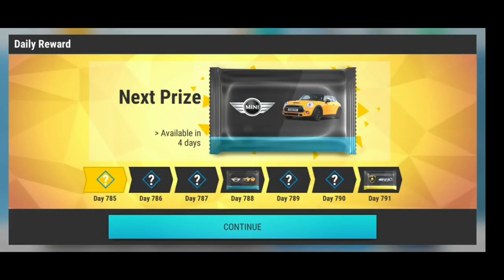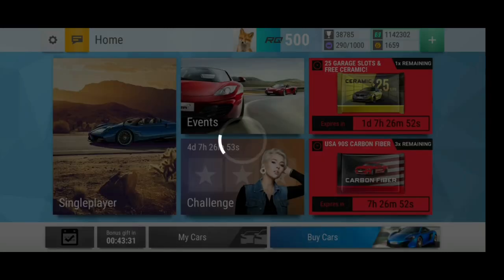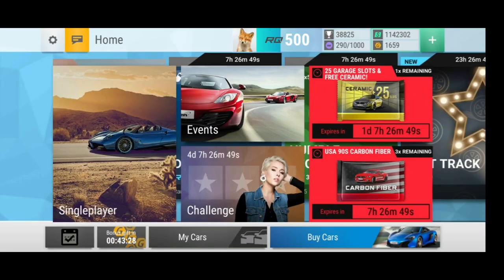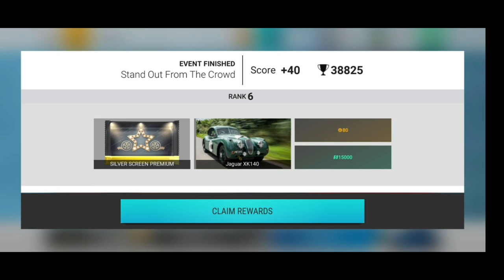Oh, next one is the Lamborghini one — that could be interesting. Alright, we have some more events finishing, which were more Silverscreen events of course. These finish at a different time than normally. So we have got plus 40, which means tier 2. So we get another Silverscreen Serenic Pack and the Jaguar, of course.